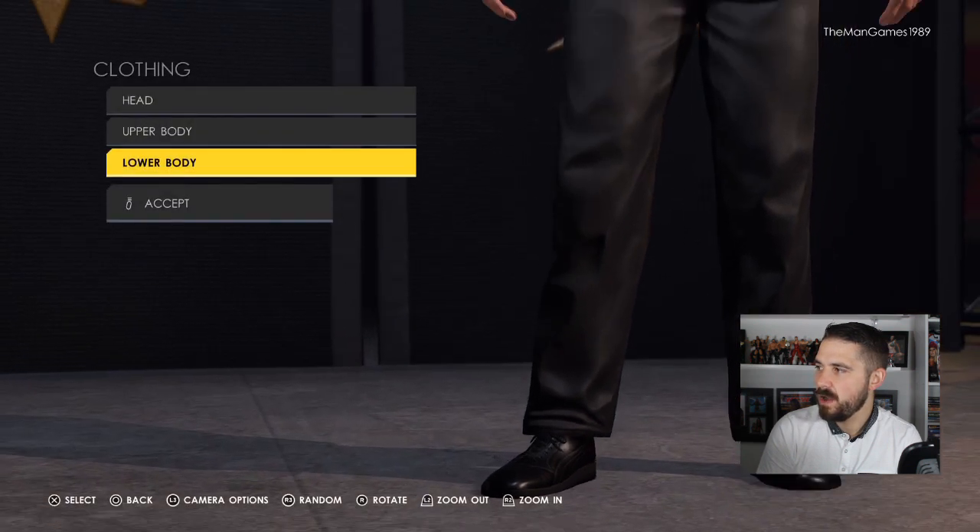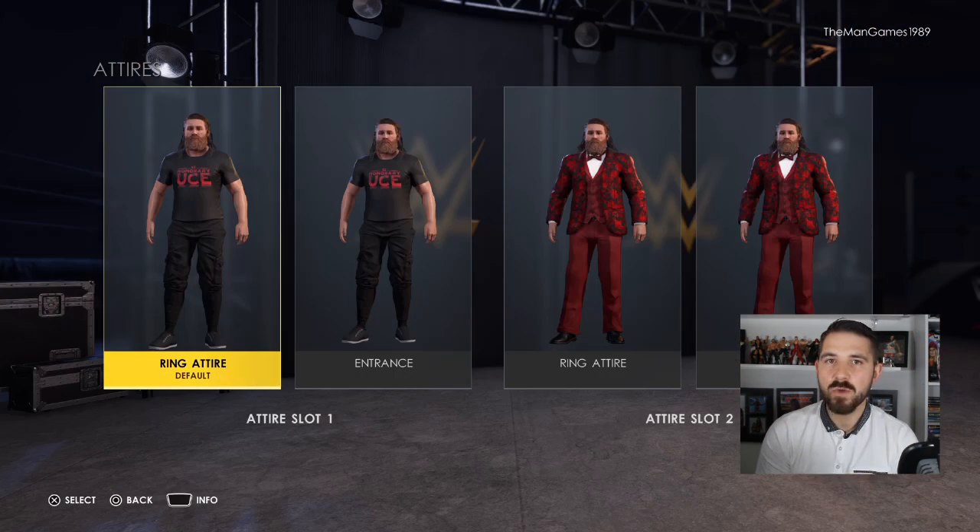That's it for Solo Sikoa. Now going into Sami Zayn. Same as Solo Sikoa — if you don't have this version of Sami Zayn on your 2K22, there'll be a link in the description. There is already a Sami Zayn on 2K22 so you could use this attire for that one if you don't have the long-hair bushy-beard Sami Zayn.